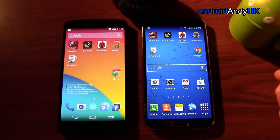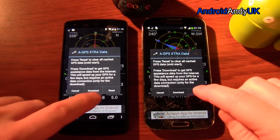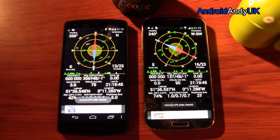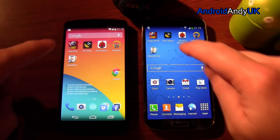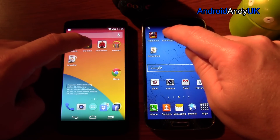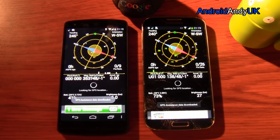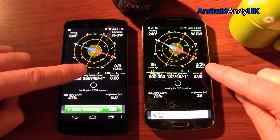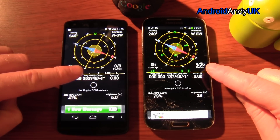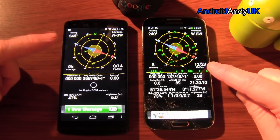Let's move on to a GPS test. Okay, here we go — I'm going to reset them both. I'm going to come out of them both; literally both of them will just use GPS Status Toolbox. 1 of 26 on the S4, nothing on the Nexus 5 yet. 4... 449, so we've got a lock on the S4.